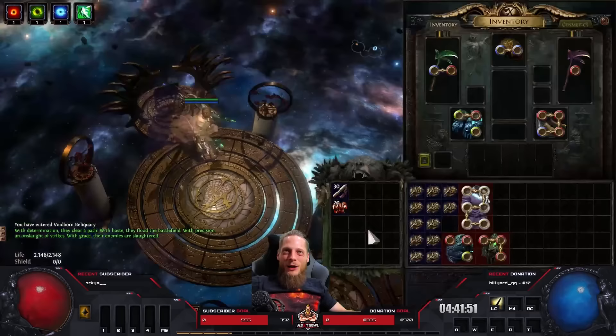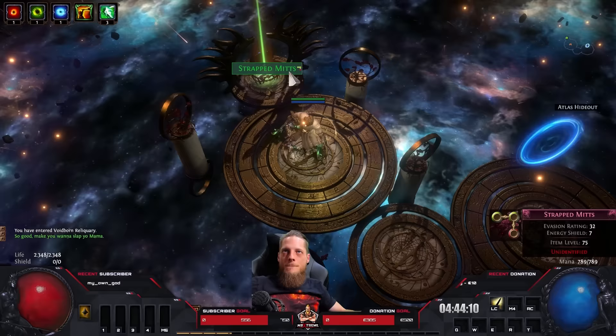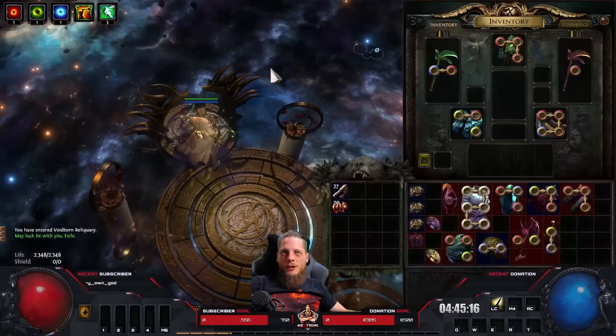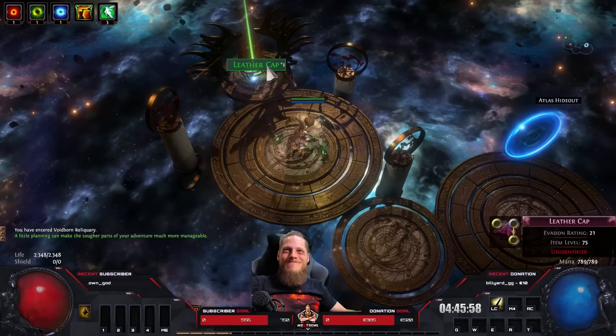One more will hit the spot — oh wait, that's good! It's the Onslaught helmet upgrade. One more — that's good, another Gokazan. Might be saleable — Crit Multi, Discipline, Block, Spell.